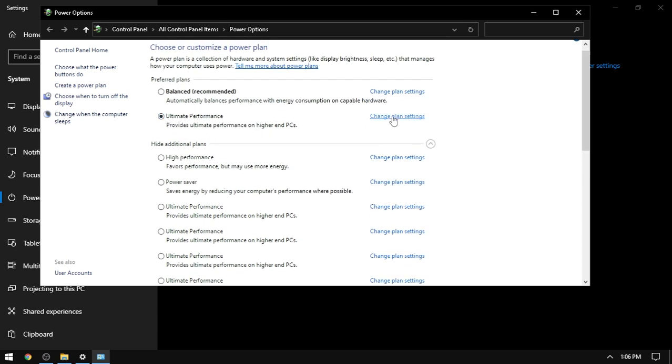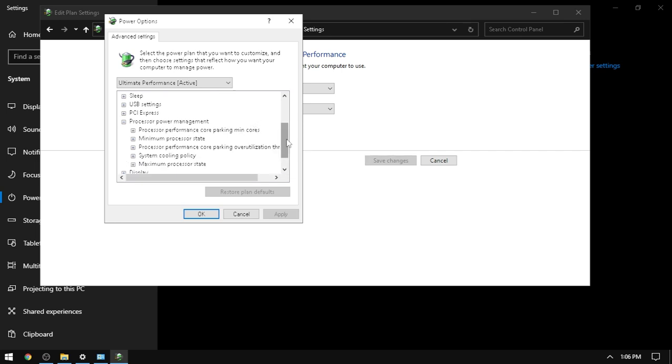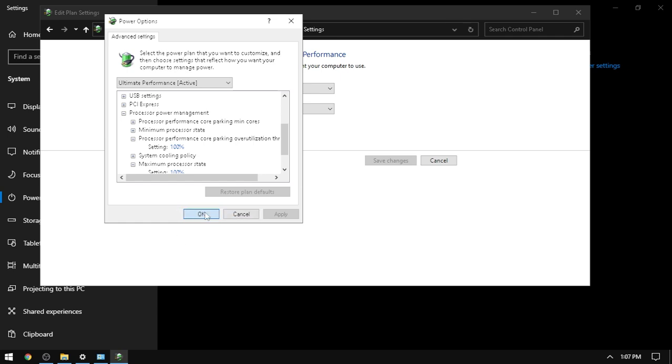Then go to Change Plan Settings, Advanced Power Options, and come all the way down to Processor Power Management. If you are on a PC or laptop having less than 12GB RAM, like 8GB RAM, set the Processor Power Performance Core Tracking to 90%. For laptop users, set Maximum Processor State to 90% — it will reduce the laptop overheating while playing this game. If your game is running well, you don't need to change anything, then press OK and save changes.